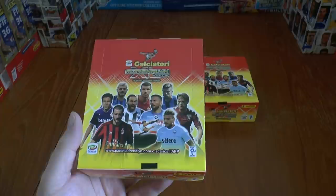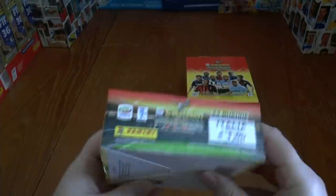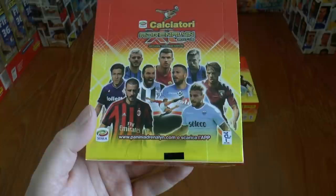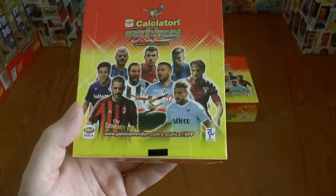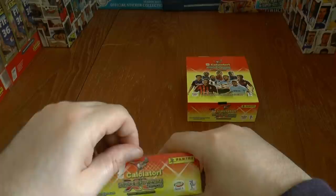Hi guys and welcome to this two booster box opening of the Panini Adrenaline XL Calciatore 2017-18 trading card game. Each one of these boxes contains 24 packs inside of 6 cards per pack, and they cost 1 euro on sale in all good news stands in Italy. We're going to get straight into these boxes and get looking through the cards.